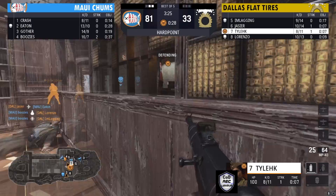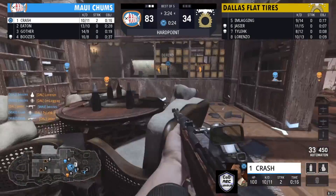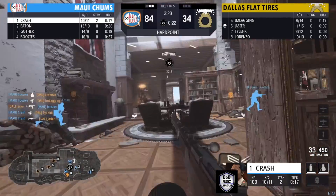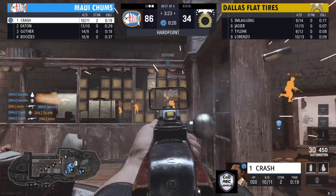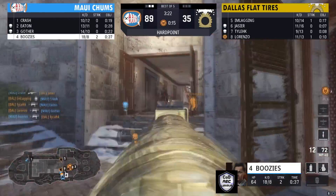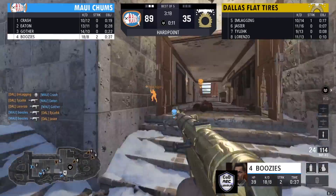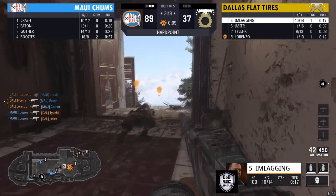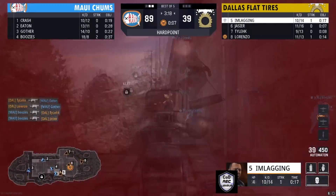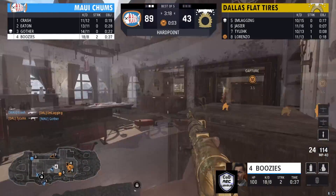Tyleek is going to get this hill — they do need to get on it. Boosies comes in with a two-piece break but gets traded by Jassier. Crash with another two-piece — that's the break Maui Chums needed. Maui Chums must love this map because they know the roster and they're getting the breaks. Boosies right now — 18 and 8 — showing us why we all love him at this rec league.